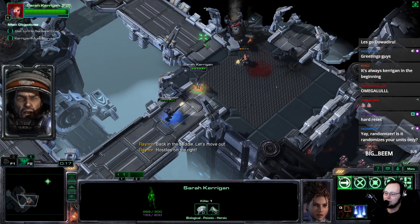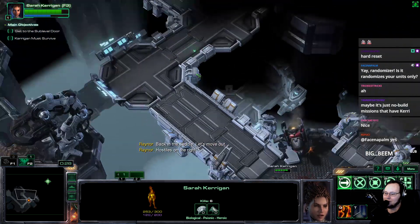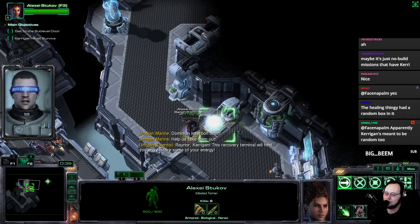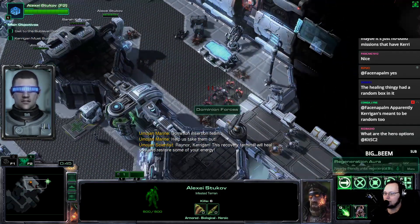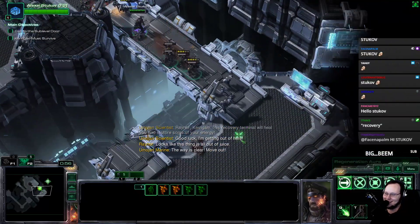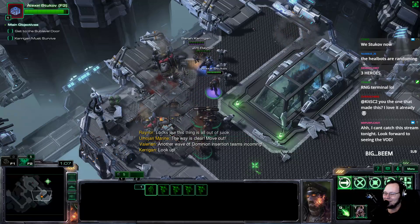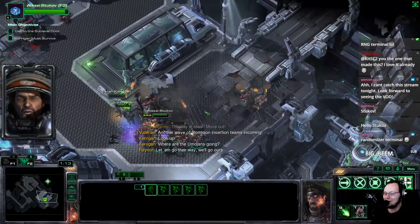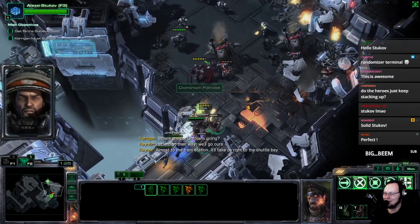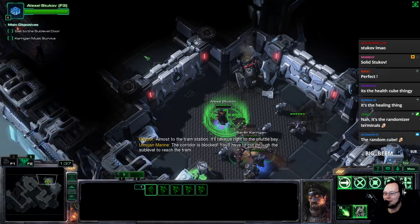Hostiles on the right — good to know. We have to get to phase two. Phase one is pretty short — easy peasy. We're just gonna run past these guys. I found a friend! So the no-build missions work a little bit differently. Do we just hit random checkpoints and get a new set of guys when we hit one of those? Stukov's really good here — he has this health regeneration aura that's gonna be super powerful.